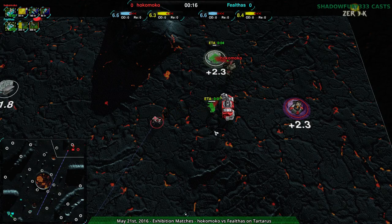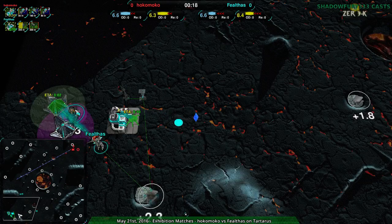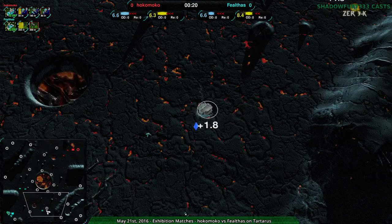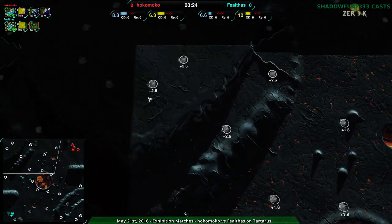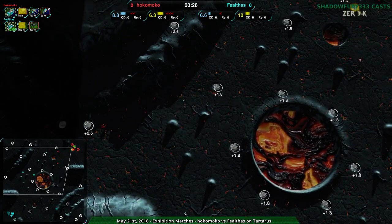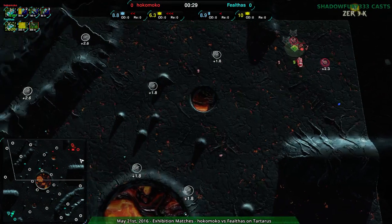So Hokomoko with Amphibos versus Spider in this map. Spider has the clear advantage just by being able to get to these — well, ten metal. They get an extra ten metal for free, unless their opponent is playing gunships or starts terraforming around a lot.